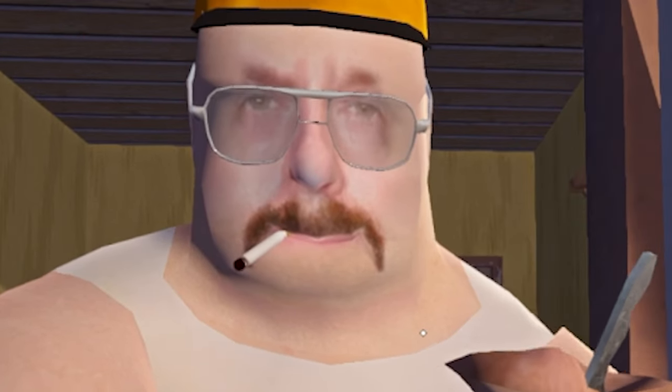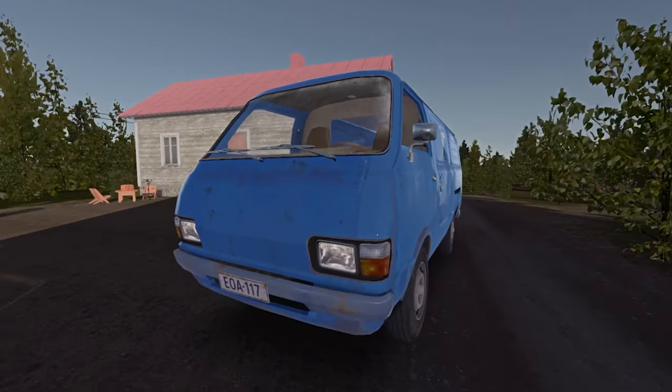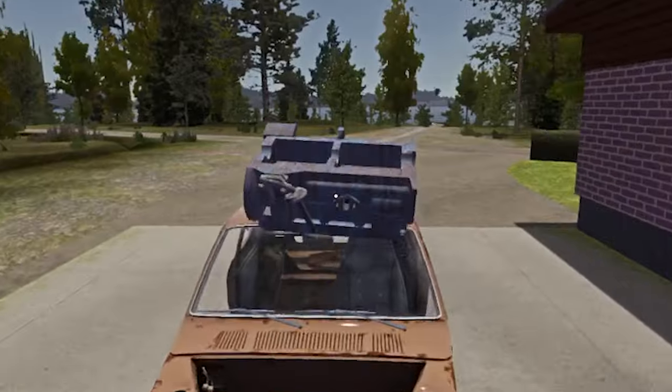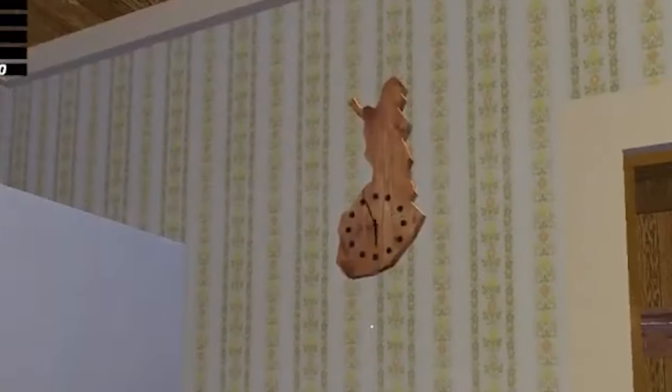Did you know you can get the van from Uncle Caselli in 1 hour 30 or less in My Summer Car? All you have to do is attach the driver's seat, engine block, or the left rail arm to start the internal timer, which has a random value assigned at the start of a new game.